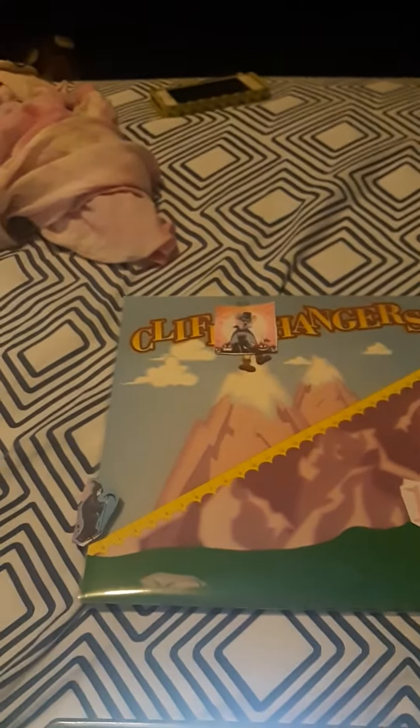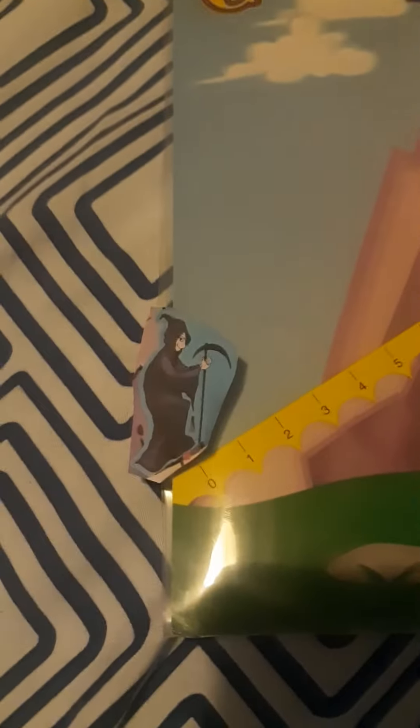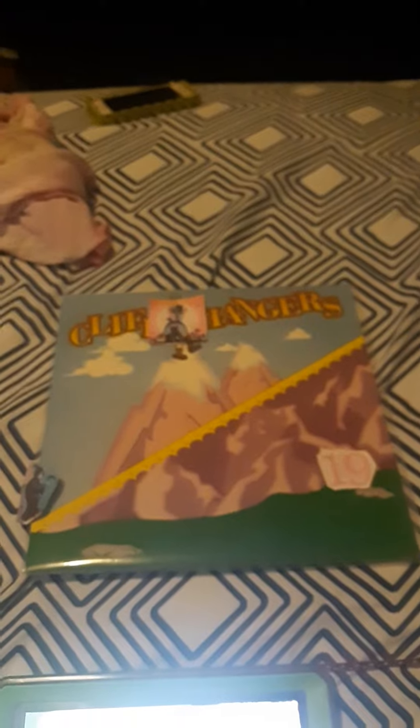All right, you're going to play Cliffhangers. You'll bid on three items. For each dollar you miss, high or low, the mountain climber will take one step on the mountain. If he goes too far up the mountain, he'll fall off and you'll lose. But if he's still on the path after you've bid on the items, you'll win.